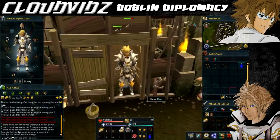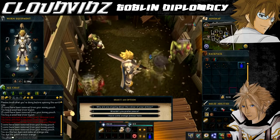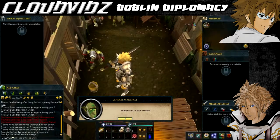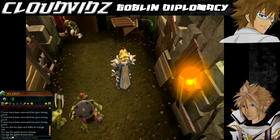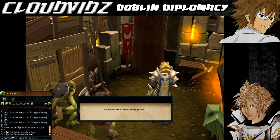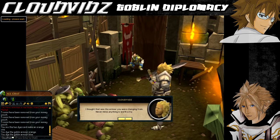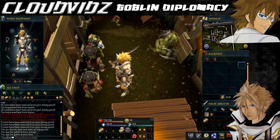Use your orange dye on one of the goblin mails you obtained and speak to the generals again to trigger a cutscene. The goblins will decide they don't like orange armour and now want to try blue. Use your blue dye on the second piece of goblin mail you obtained and speak to him again to play another cutscene.